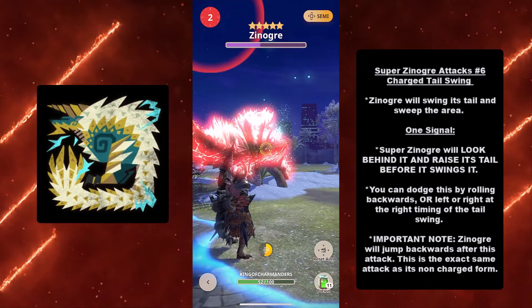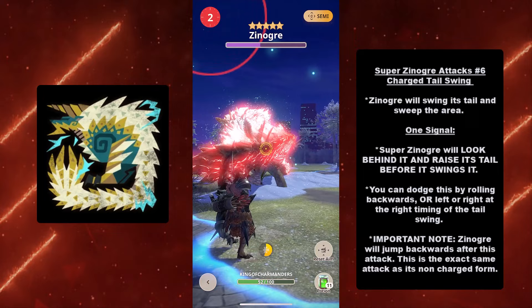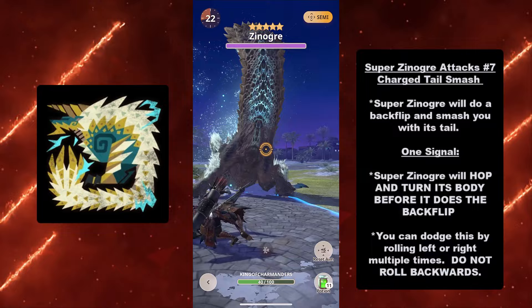At number six we have the Charge Tail Swing. Super Xenogres will swing its tail and sweep the area. Signal: Super Xenogres will look behind it and raise its tail before it swings. You can dodge by rolling backwards, left, or right at the right timing. Important note: Xenogres will jump backwards after this attack — this is the exact same attack as the non-charged form.